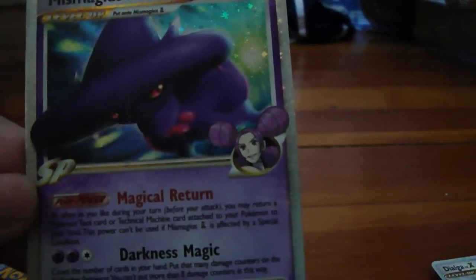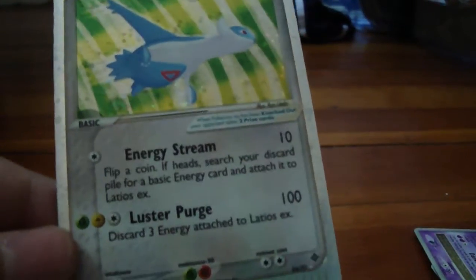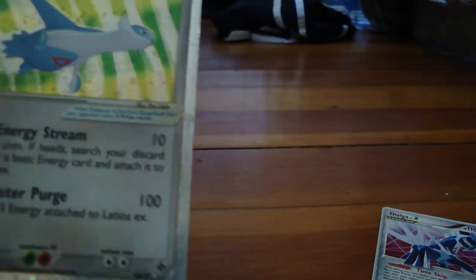This is Mismagius Level X, which my friend gave me because I asked my mom if we could have a sleepover and she gave it to me for that reason. This is Latias EX, which knows Luster Purge. I've had this card for a long time. I'm guessing it's from Dragon Frontiers, but I don't know.